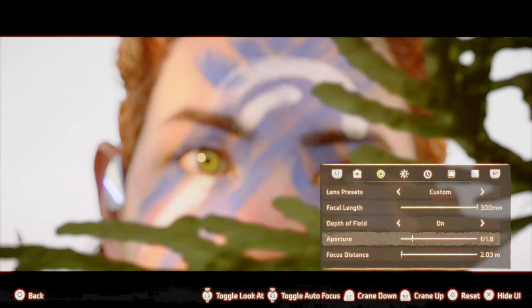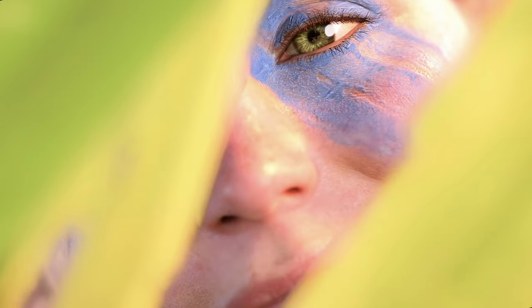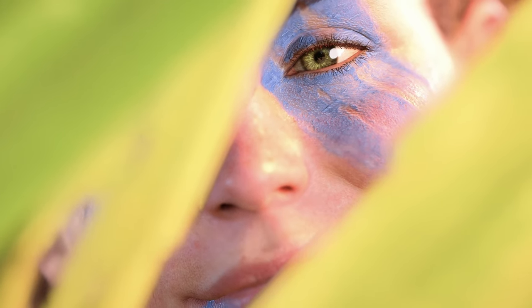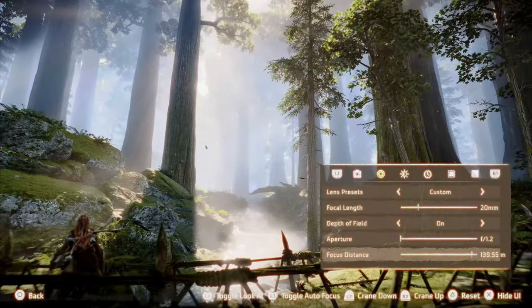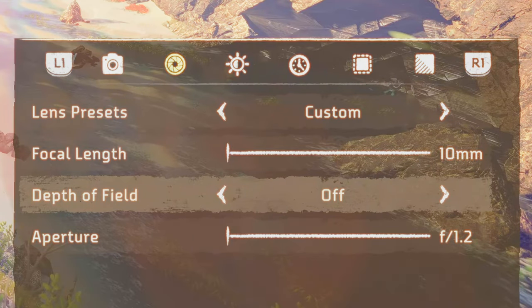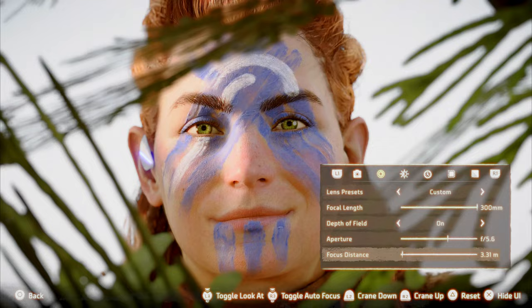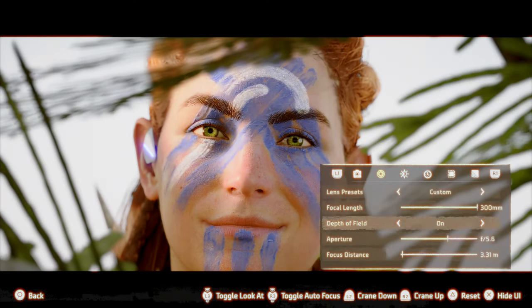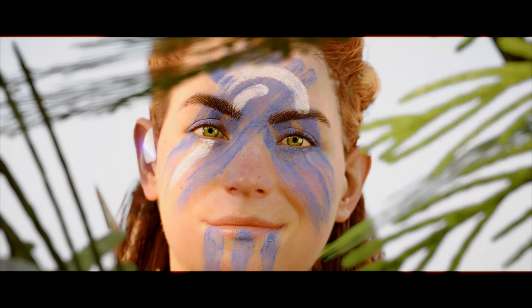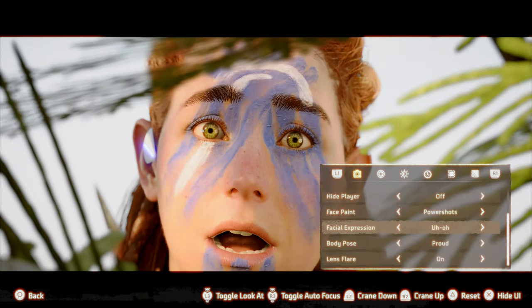Also, try to focus on the character's eyes when doing a very shallow depth of field. If nothing else, you at least want the eyes of the character to be crystal clear. Here's a little micro tip within this tip: always toggle the depth of field blur options on and off before locking in your image. Sometimes it can be hard to tell what is or isn't being blurred. When you toggle the blur on and off, you can make absolutely sure what is or isn't out of focus.